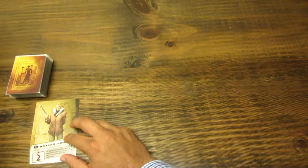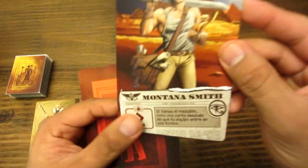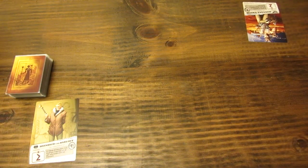Lo primero: las cuatro cartas de aventurero se barajan y cada jugador roba al azar una carta de aventurero. En este caso vamos a hacer que este jugador escoge a Erich Von Karloff y el otro jugador escoge a Montana Smith. Cada carta de aventurero tiene un efecto especial.